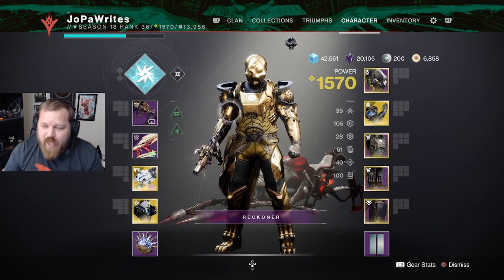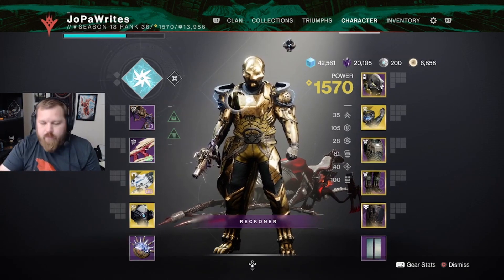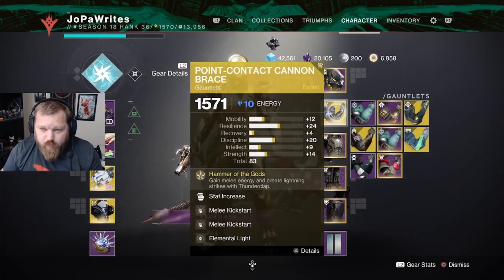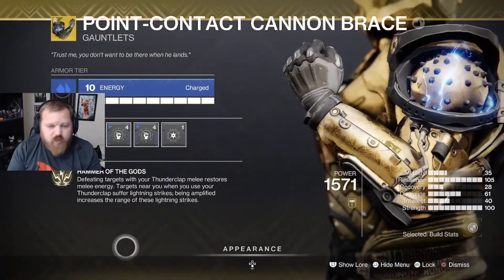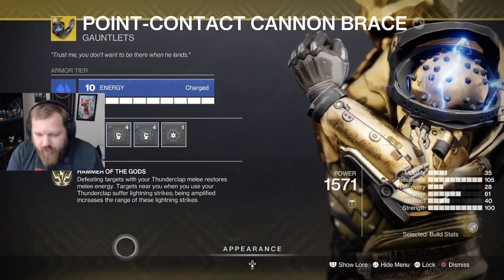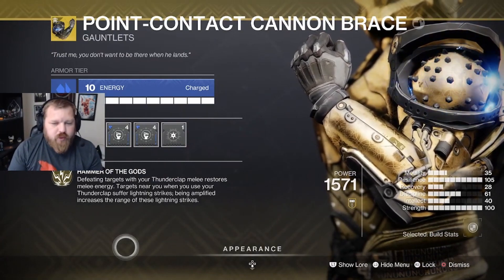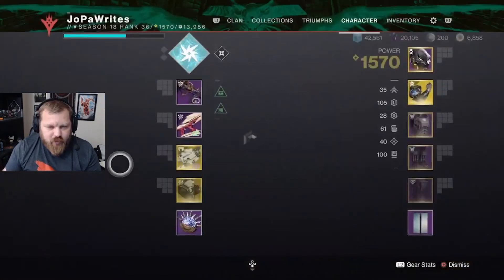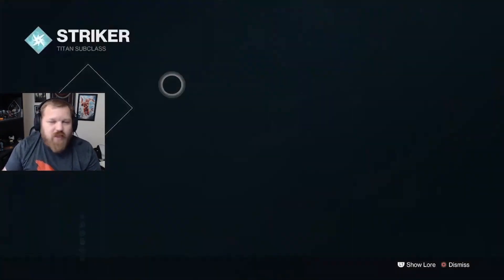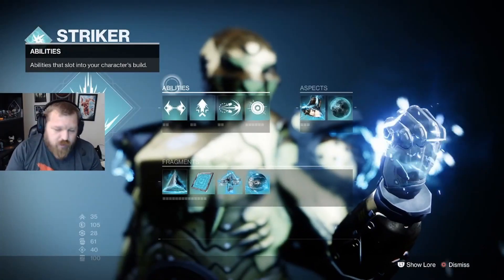Jumping into the build itself — Point Contact Cannon Brace: defeating targets with your Thunderclap melee restores melee energy, and targets near you when you use Thunderclap get struck by lightning strikes. Being amplified increases the range of those lightning strikes, so this synergizes really well in a lot of different ways.